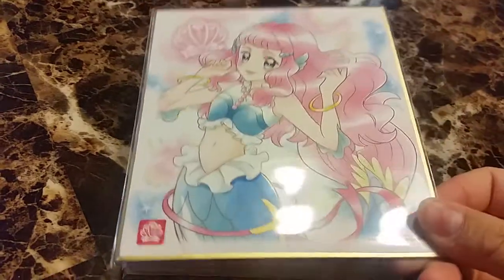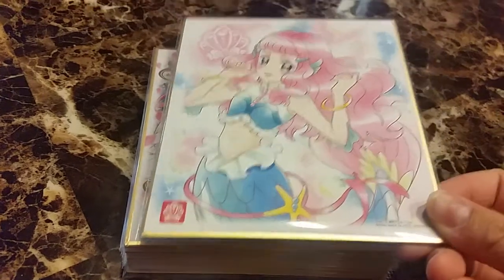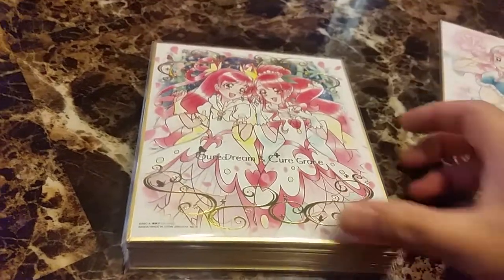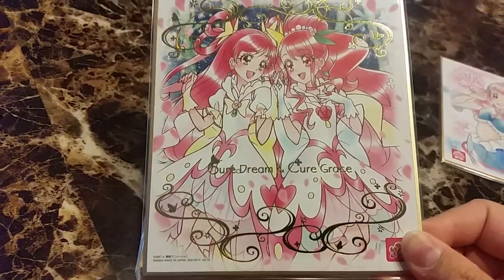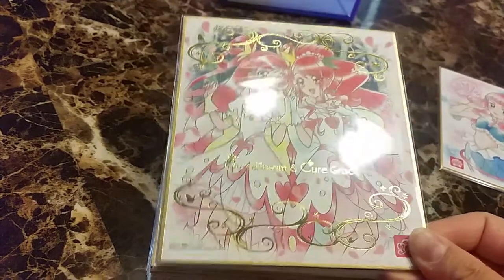Here is Laura. She's not a Precure but she's a very important character in Tropical Rouge Precure. Very, very pretty. This one is Cure Dream and Cure Grace holding hands. Very nice.